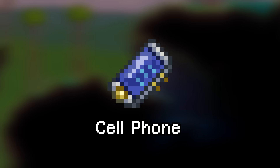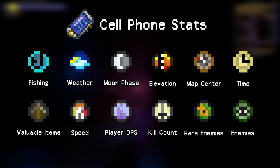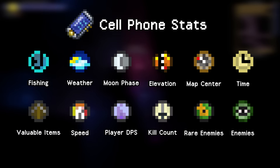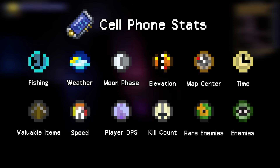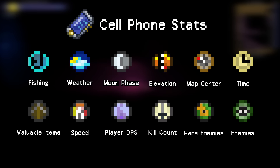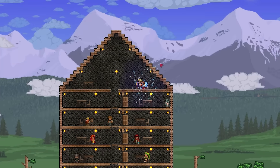The Cell Phone is an informational item and not an accessory. It displays a plethora of helpful information which includes fishing info, weather, moon phase, elevation, distance from center of the world, time, valuable items, player speed, current DPS, number of monsters killed, rarest nearby enemy, and number of nearby enemies. It can also teleport you home, similar to the magic mirror.